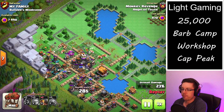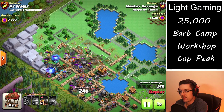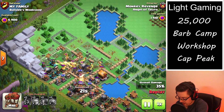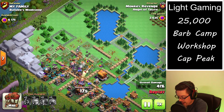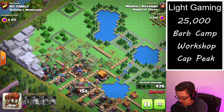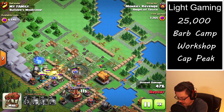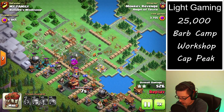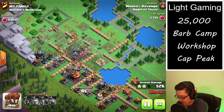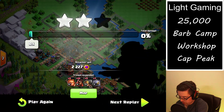We've also spread out our troops in a fan so that they can attack different portions of the base at the same time, with the goal of trying to avoid some of the splash damage so that hopefully some of the wizards can survive. We are wrapping up on time as everything is dying out, but we were able to get 54% of the base taken out on the first attack.